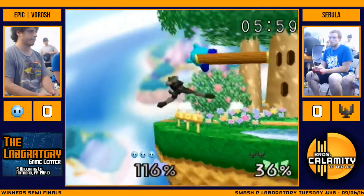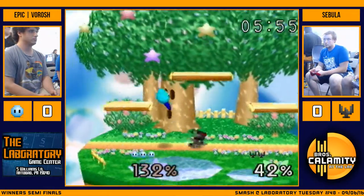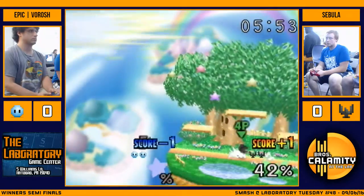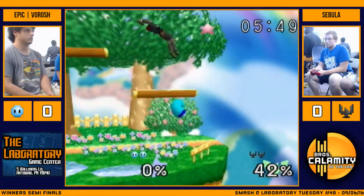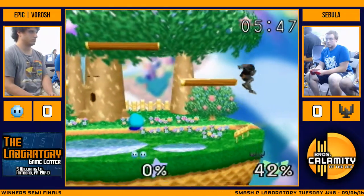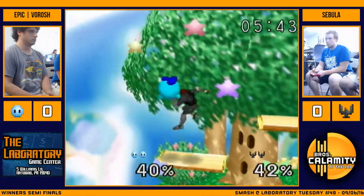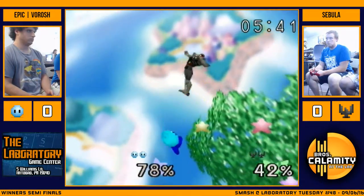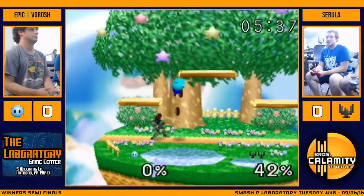Nice forward air. Defensive up smash trades with the Kirby up air, trades with the randy F smash. Cebula bringing this back — not too far behind. Gets a grab. Oh, nice. Down air. Yes. Beautiful.